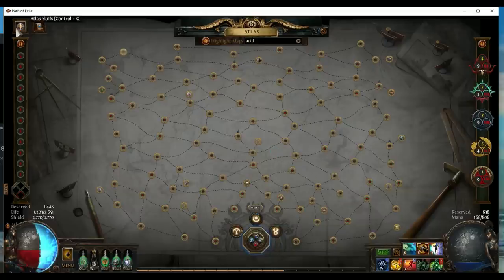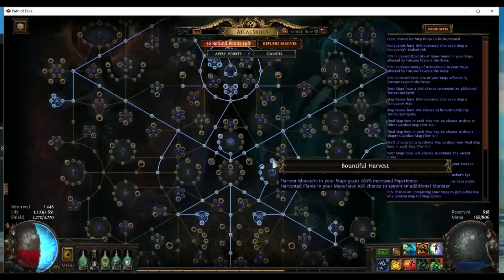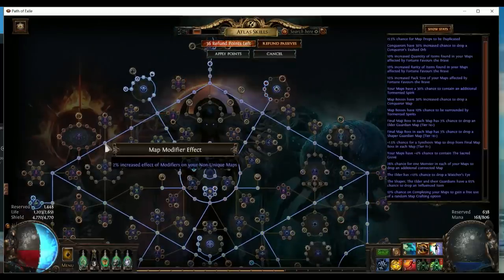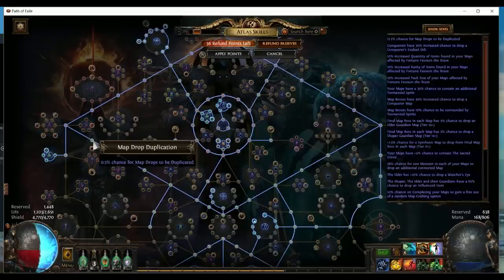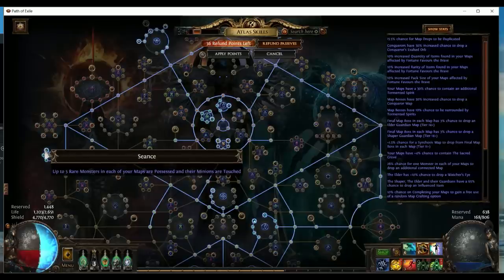The Atlas tree is here. Basically we focus on the Harvest nodes. We also take some map modifier nodes which can increase the quantity and pack size of your map, so that the Harvest can give you more life force. We also took the map duplication nodes so that the conqueror map dropped from the boss has a chance to be duplicated. And of course we have the Torment nodes, especially this one: up to five rare monsters in each of your maps are possessed. This guarantees consistent possessed monsters to drop all three wind scarabs per map.